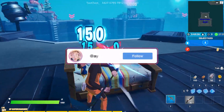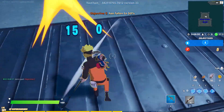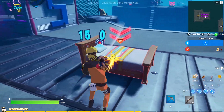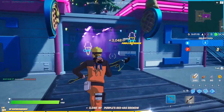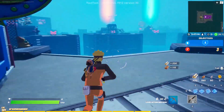Just basically build over to every single platform, destroy the bed, collect the materials, and repeat the same process until you have all of the beds destroyed. This is insanely easy and will only take you guys a total of around 4 minutes to complete and gain a total of over 60,000 XP every single 4 minutes, because you can actually leave and do the entire process over and over again.